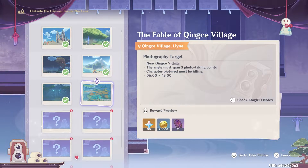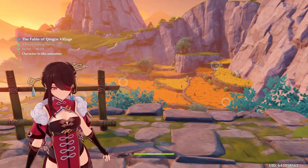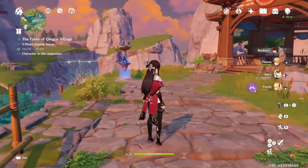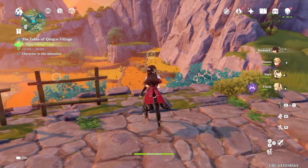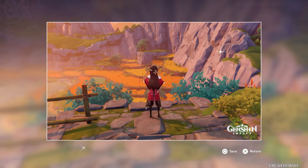Now this one's kind of annoying. You gotta go over to Kingsing Village, change the time, look at three points. But you also have to have your character in idle animation, so you just have to sit there and wait until they finally start talking, and then you can take the picture.